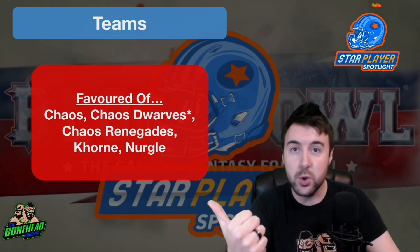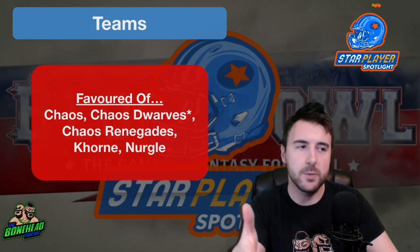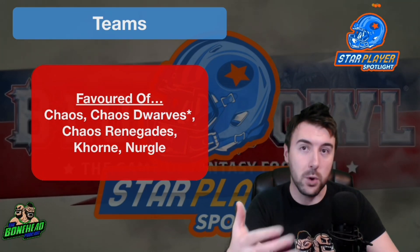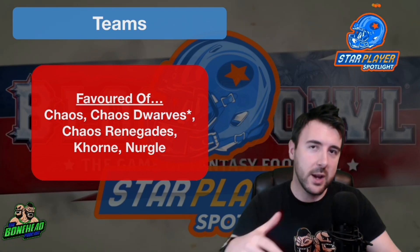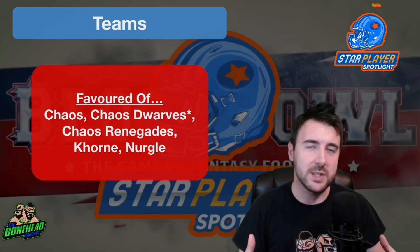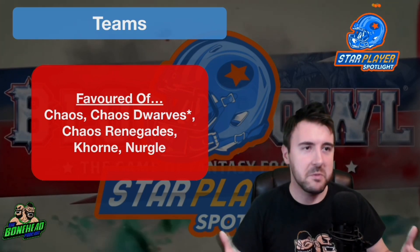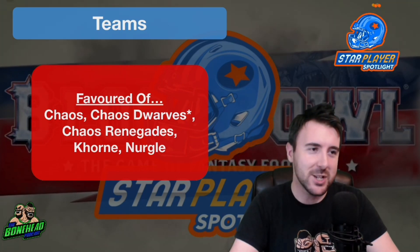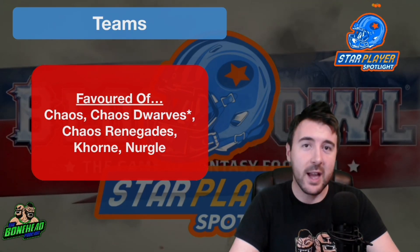For Chaos, you've got a choice of the Ogre, the Troll, or the Minotaur — some frenzy and big guy strength there. Chaos Dwarves have got the Mino. Chaos Renegades have got everybody. Khorne has got the Bloodspawn, and this guy is basically an upgraded Bloodspawn. It also gives the Nurgle team an opportunity to take something with Frenzy. You've also got Grashnak kicking around, but let's have a look at how much Scylla is and what he does.